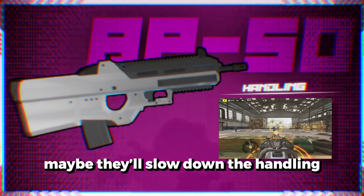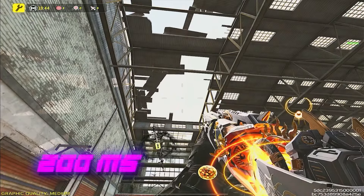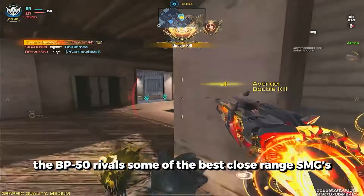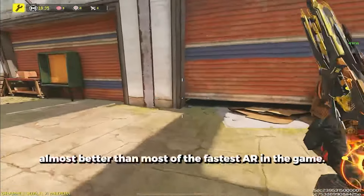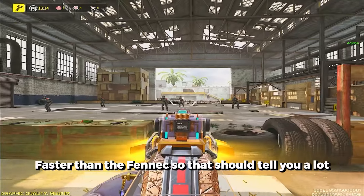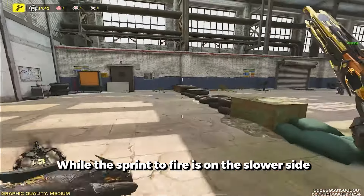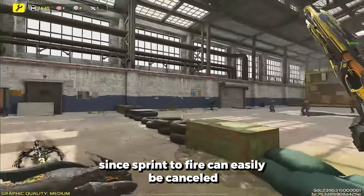You'd think after all that maybe they'd slow down the handling a bit, right? Wrong. With an ADS time of 200 milliseconds, the BP50 rivals some of the best close-range SMGs. Movement speed? It's actually pretty good — almost better than most of the fastest ARs in the game. The ADS movement speed is faster than the Fennec, so that should tell you a lot. While the sprint-to-fire is on the slower side, it's not really an issue since it can easily be canceled by sliding, jumping, or just not sprinting at all.